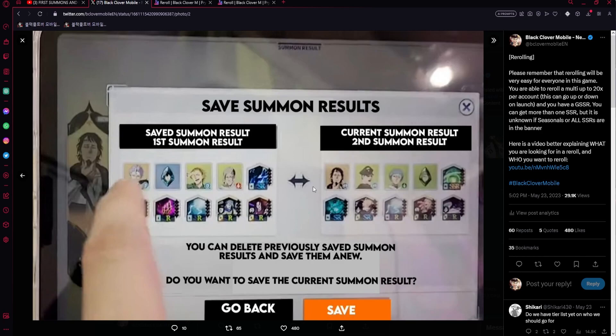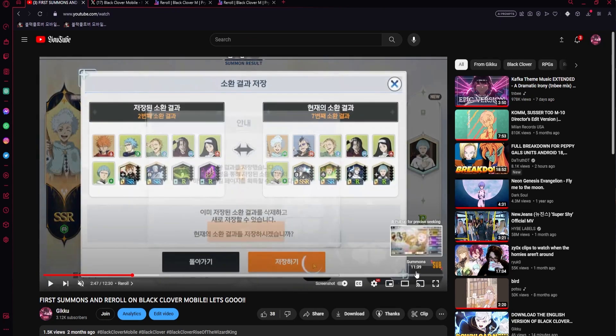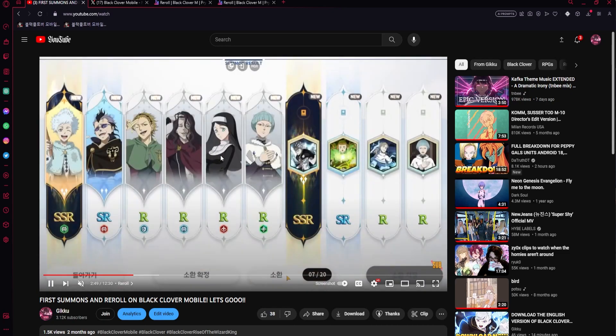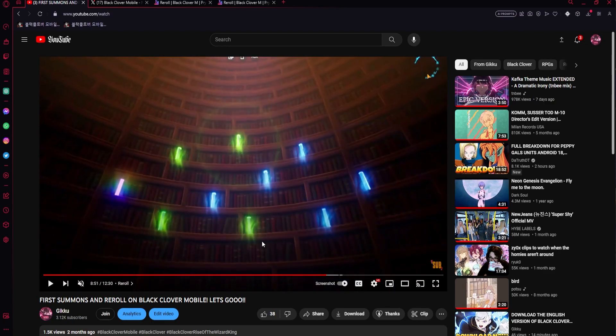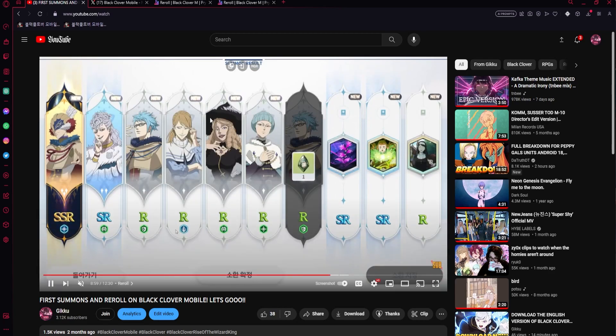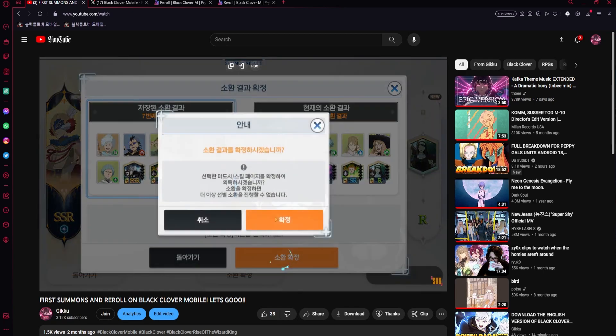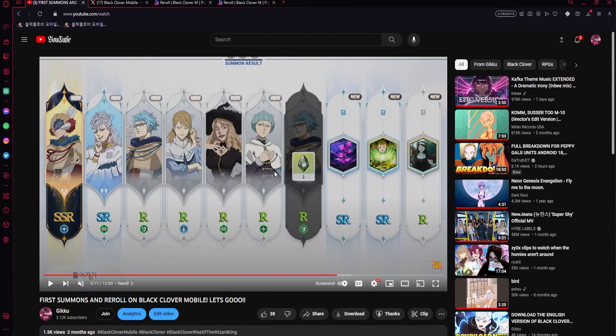You can summon up to 20 times. If you get a multi you want, press the save button and then the orange button to keep that multi. The saved multi goes on the left and you continue summoning. Once you're happy with the multi you get at the end, you can click which one you want to keep. It might be available a bit later in the game, probably not earlier.